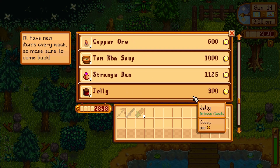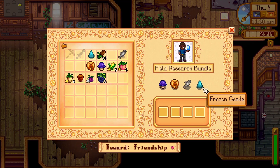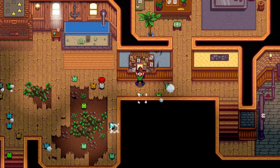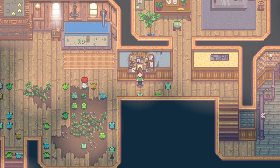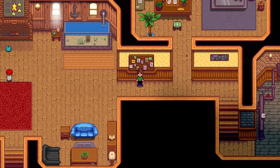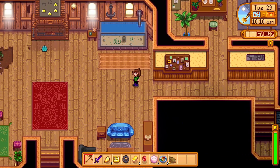However, the following items you will not be able to purchase at the traveling cart: Aquamarine, Frozen Geode, and Hay. Now you know how to complete the Community Center Bulletin Board Bundle. With good planning, this bundle can absolutely be completed and you will be well on your way to improving the Pelican Town community. Please comment below on what you find to be the hardest Community Center Bundle.